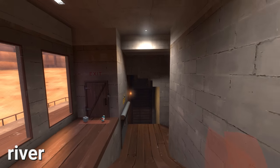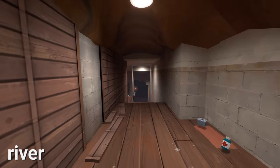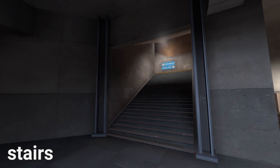Exiting right out of Water is a long, narrow hallway referred to as River. It's called River because it leads to Water. From River you have access to Lobby by using a small set of Stairs. This area is a common place for Medics to avoid spam on sightlines and is referred to as Stairs.